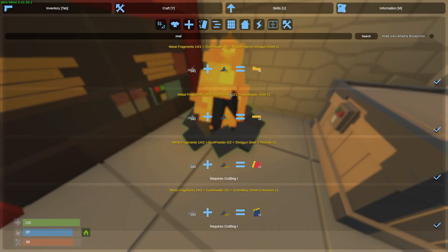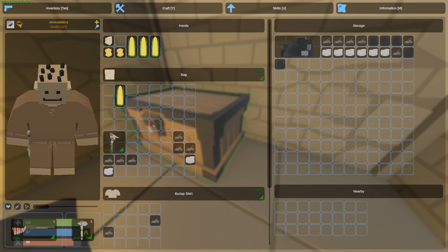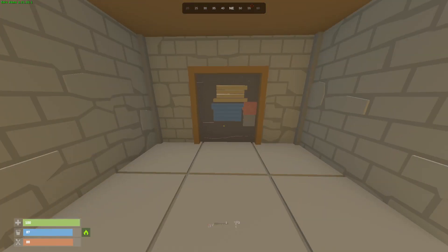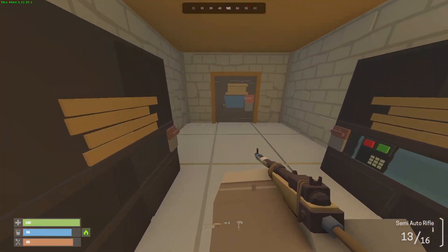I did hear some shots very close to military tunnel. I'm probably just gonna go over there with the sword that I have. If I die, then I'll just lose the sword, which is currently my only decent weapon. I do have a Balti but I don't really like running around with the Balti. I barely have any Thompson ammo as well. We're gonna go give it a try. Hopefully we don't lose this weapon.